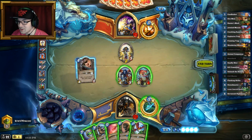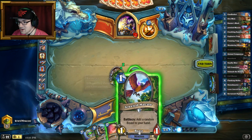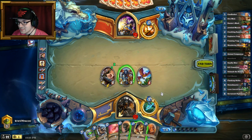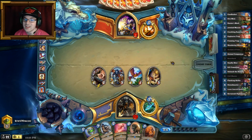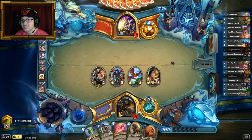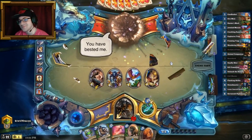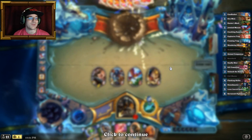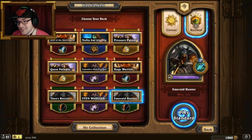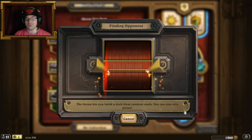Cult Master — card draw! Let's just go and make a big board. If he can clear it, whatever — I've got Savannah Highmane. If he can't clear it, that just sucks for him. I'm happy about my card draw; I got lucky on this one. Usually I have difficulty against Priest, but in this situation it was pretty darn disgusting. Let's try one last game.